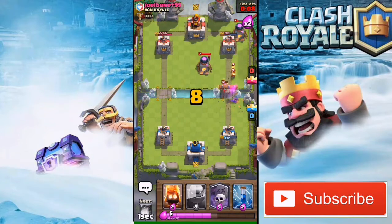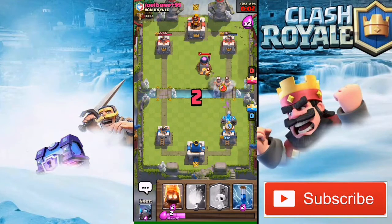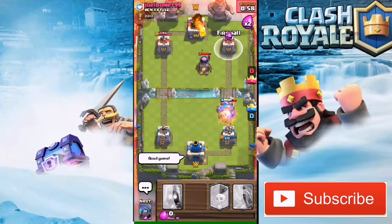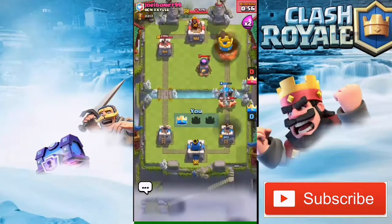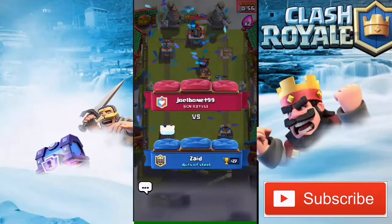I'm gonna drop a Golem and this will be GG for him because I'm just gonna Fireball him. He's gonna Fireball me but I have 400 HP left and Fireball doesn't do that much damage, so we are gonna win this battle.